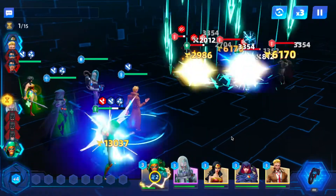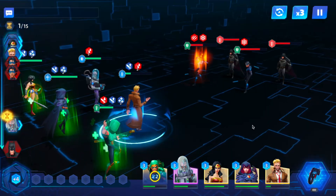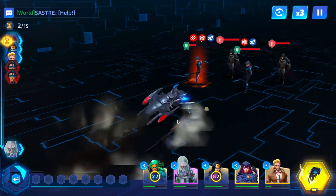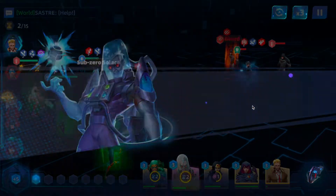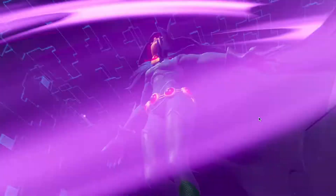Even though I've been having Green Arrow go first because he's got a higher chance to crit, he is the weakest of my three AOE characters. With this setup against greens and reds — Diana, Wonder Woman — she'd probably be the better way to go.